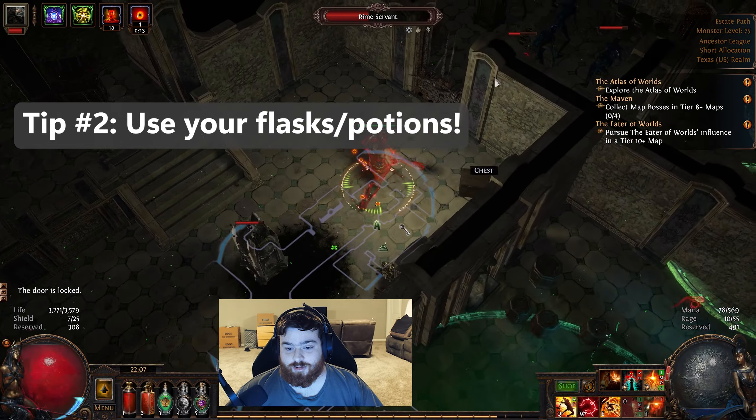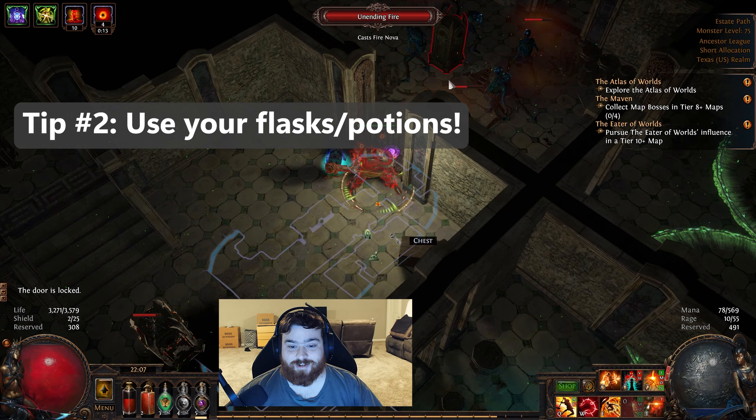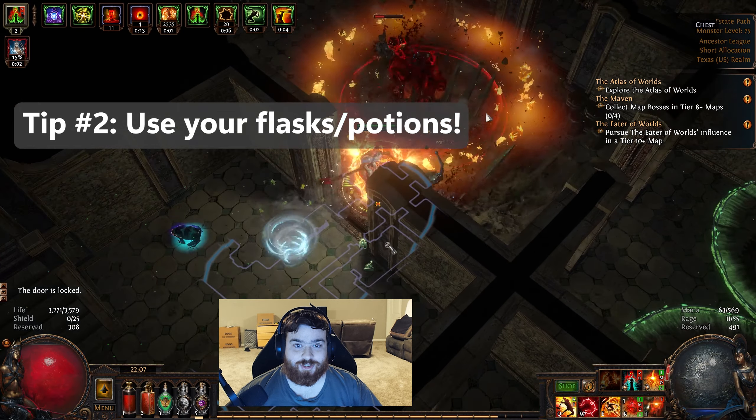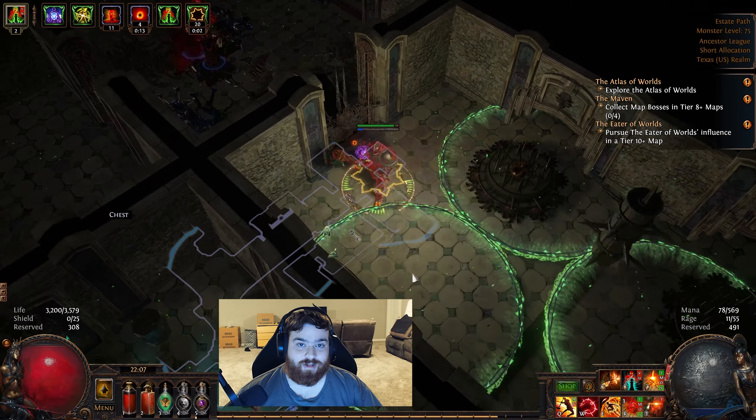Tip number two: don't be afraid to use your health potions constantly. Health potions gain charges by killing enemies and dealing damage to elites. You don't have to go back to town to refill these, so don't worry about running out of charges.